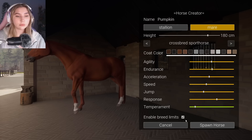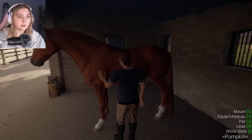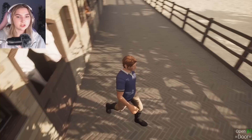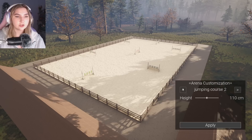The gray is super pretty. Let's spawn this horse. I want to pat this horse — good horse! Who is making all this noise over here? Are you just scratching? You can design a course — I know that because I watched a video on it. There's the dressage arena, jumping course one, and jumping course two.